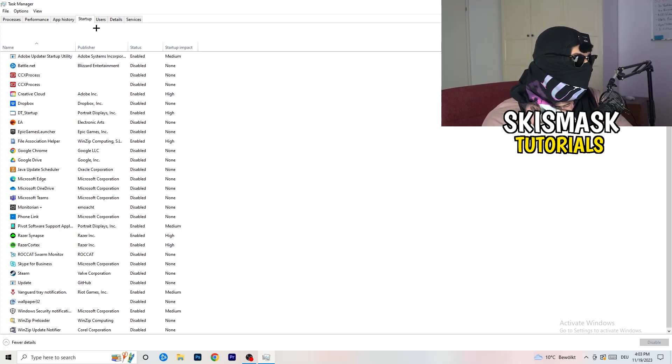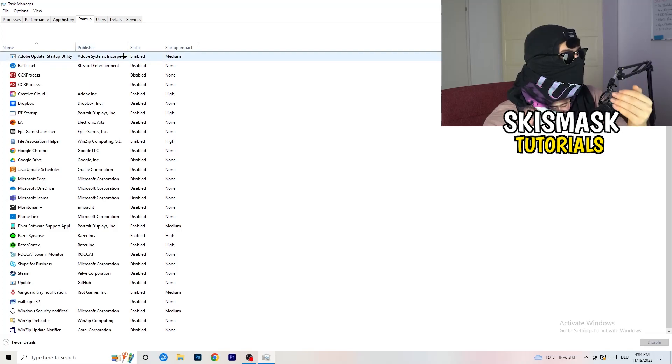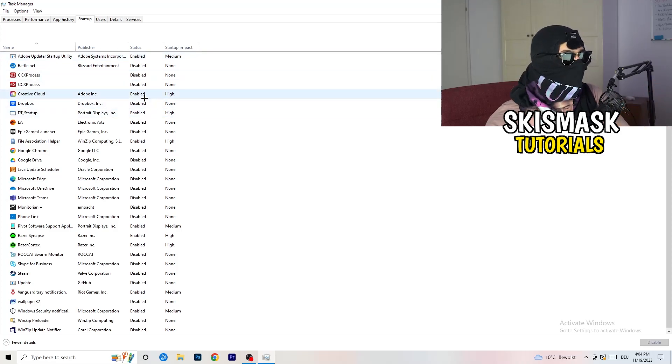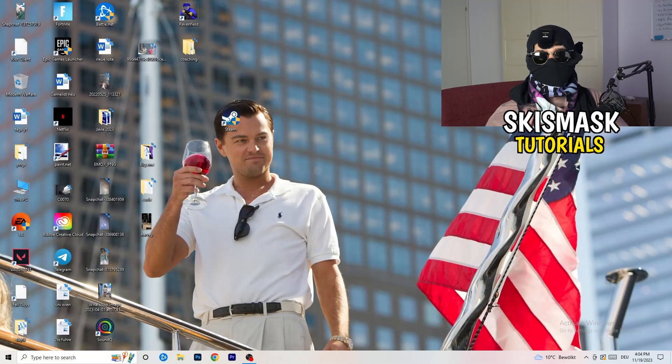Afterwards, click on the Startup tab in the top left corner. A lot of problems start here — if too many programs are set to launch when you start your PC and run in the background without you knowing, it will cause FPS drops on a low-end PC. Right-click programs you don't need and click Disable. Once finished, close Task Manager.